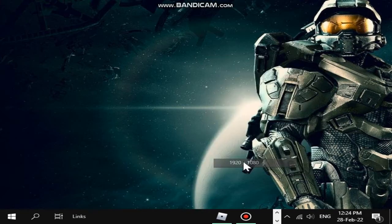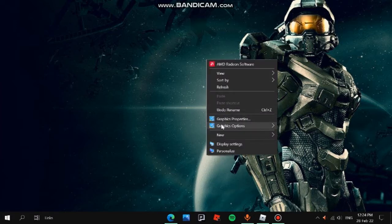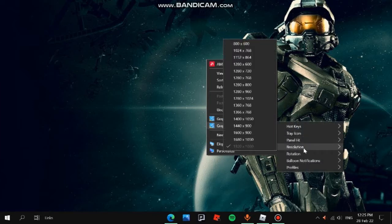Let me just go back to the normal resolution. So this is how your desktop should look. Right-click on the desktop, click Refresh if you want, and then go down to the graphics options, then go to the Resolution tab, and click on the 720p resolution.